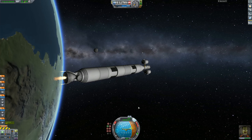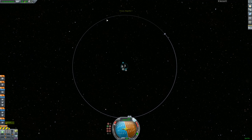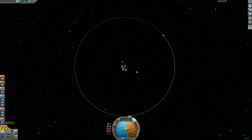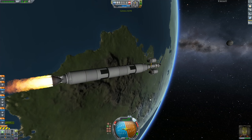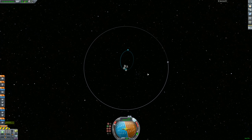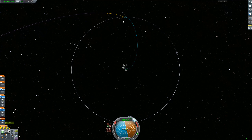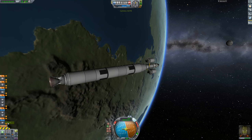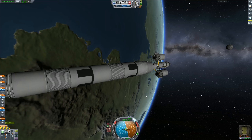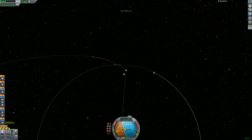We're not going to use maneuver node planning because early in the game you may not have the tracking station upgraded for it. Bring your apoapsis up to the same orbital height as the moon — the encounter will show up automatically. If you don't have the tracking station at that level, you should feel confident you'll have an encounter with the moon at this sort of angle. Be very careful when time-warping to the moon — don't accidentally crash into it.